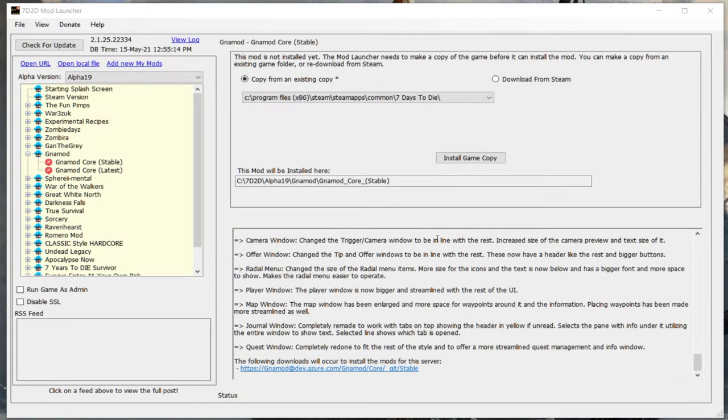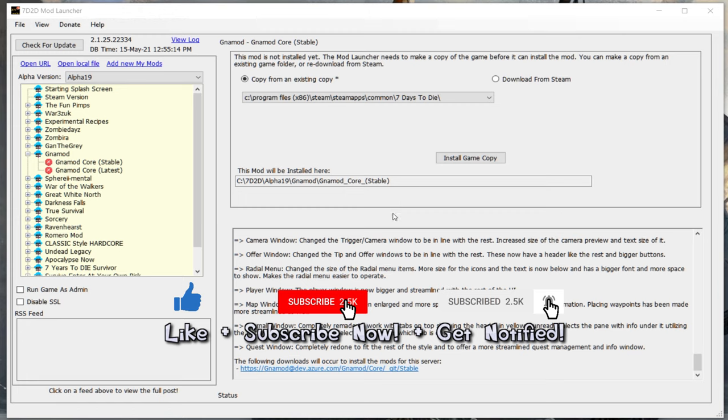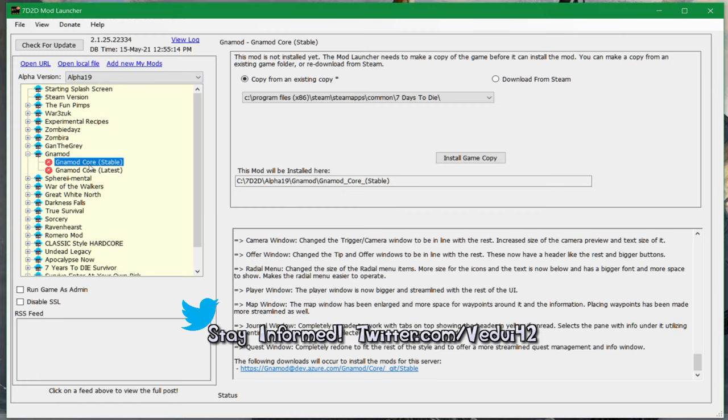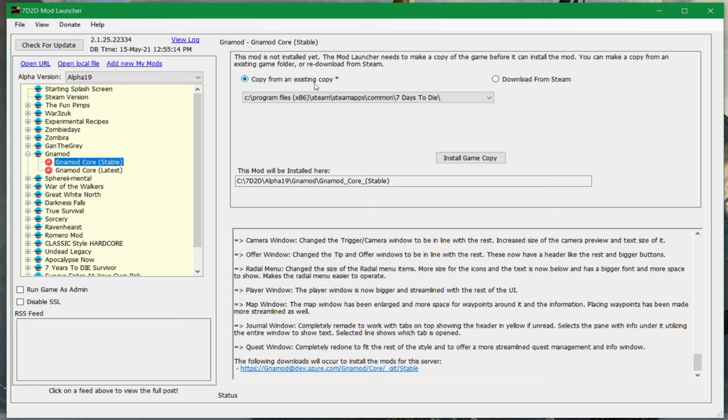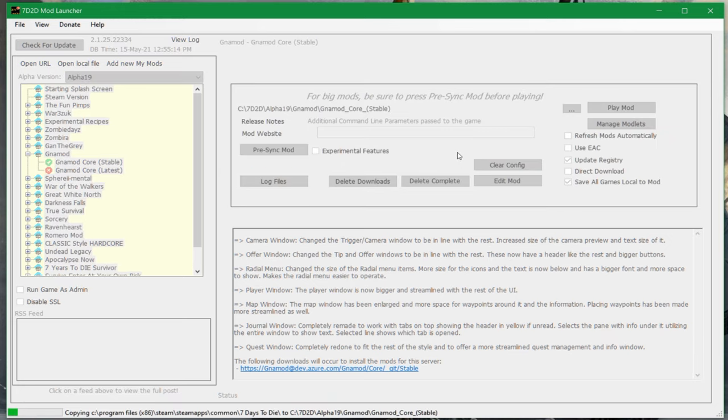First, you need to get the mod launcher — I'll leave a link in the description. Download the 7 Days to Die mod launcher because it's needed for installing GineMod. We're going to go down to the latest stable version. We'll use 'copy from an existing copy of the game' because that's the easiest way. Make sure you have 7 Days to Die installed in Steam normally. Then select 'install game copy' — it'll take a while as it copies everything over.